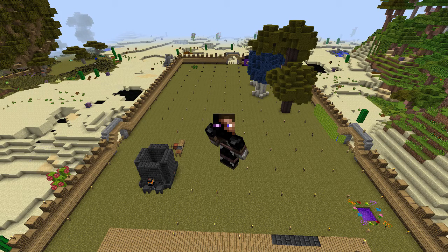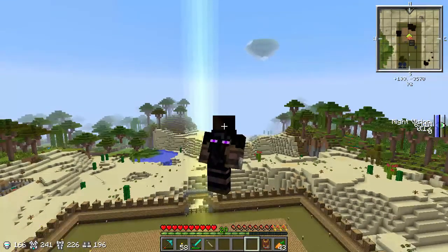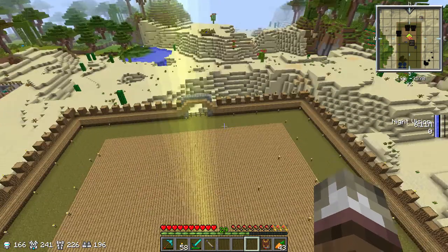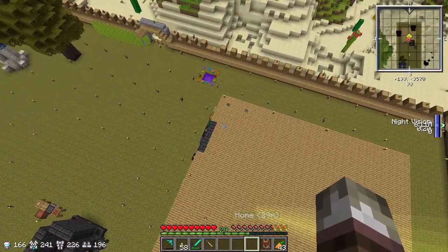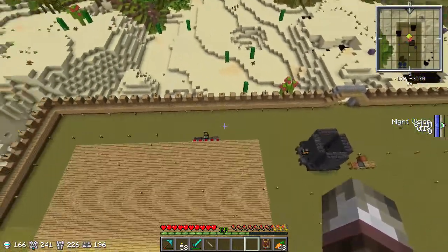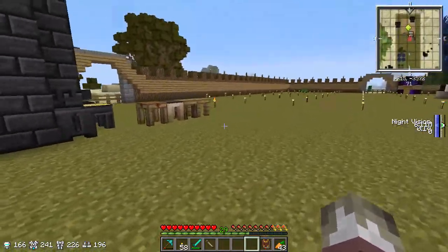Hello everybody, I'm NikolasGamer and this is episode 14 of modded Minecraft. I'm not actually cheating or flying — I'm in my suit. If you hold space and shift it has a parachute and my boots cancel it out, so I'm just floating there. No cheating. Anyway, I was busy.